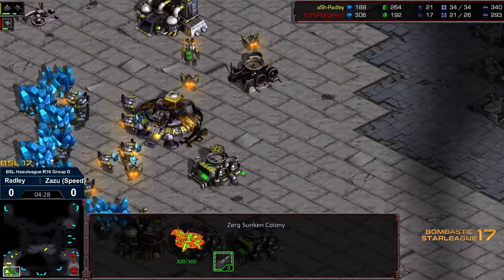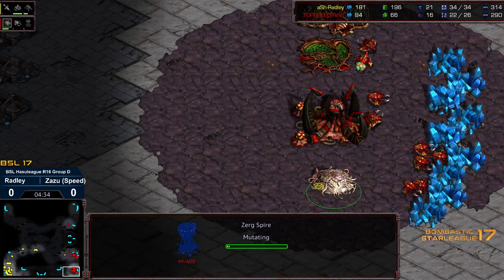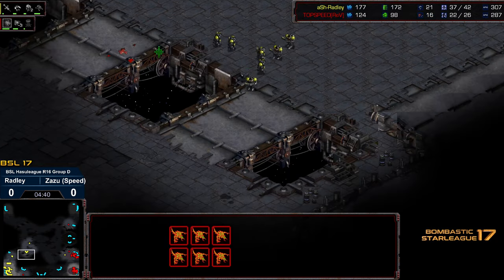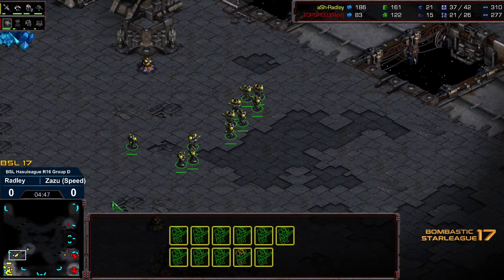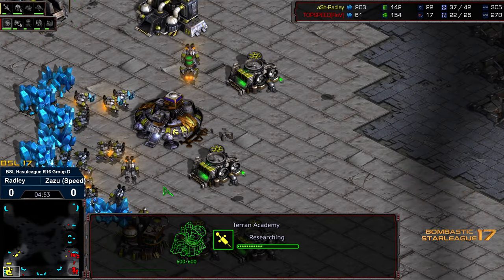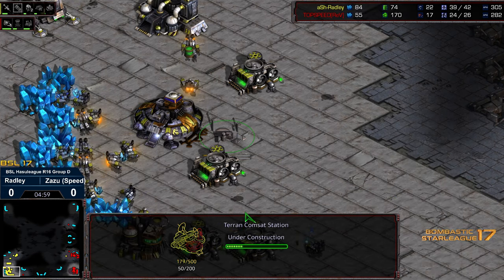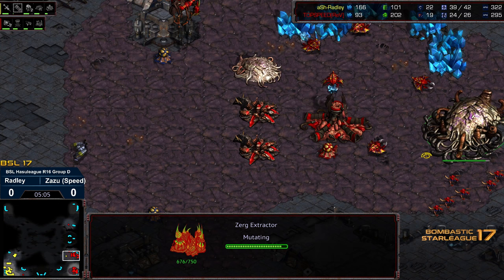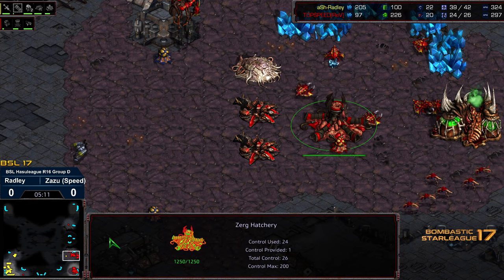The two Sunken colonies should be enough to hold until some Firebats and additional Marines come into play. There's a lot of Marines already, and we have the Spire in construction. Radley looks like he's still going for stim, and he's got Medics along the way. He's still made no motions to grab a natural expansion, which is going to greatly impact his economy, but it does give him more bang for his buck earlier. So he's counting on a potential bust. He's building a ComSat station — maybe to see what tech Zazu has. A third Sunken colony is being dropped, and a second gas as well, suggesting Zazu recognizes this will be a later natural expansion and is instead investing heavily into tech — this could transition into an all-in Mutalisk play.